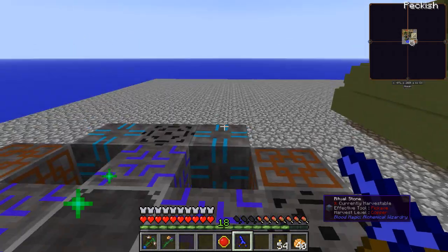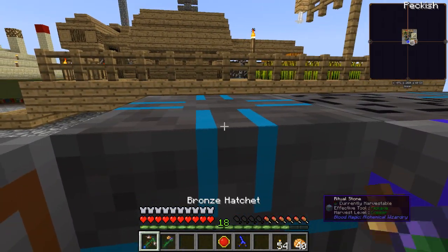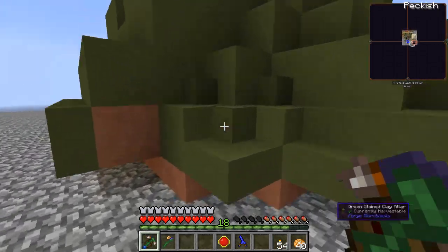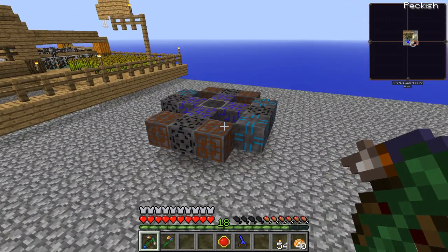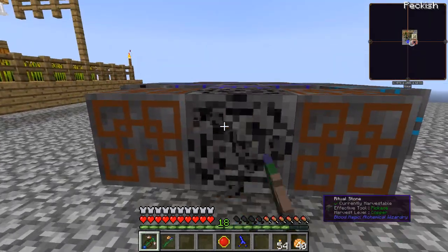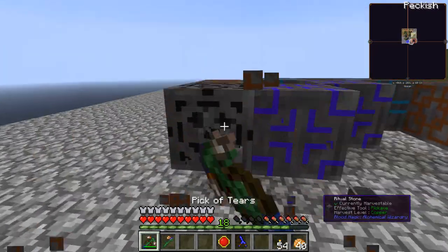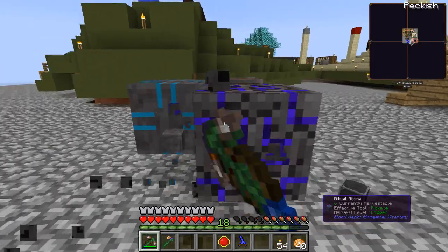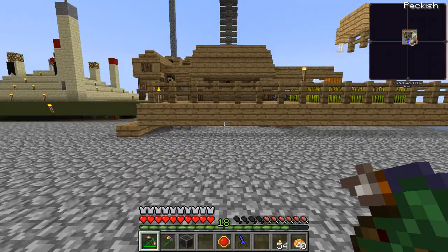We've got three, three, three - let's get this one out and look at it from up here. It's all flat and level - good. So it's a five by five with the ritual stone in the center, which works perfectly with my little mob farm. It does mean I can't have any sewers collecting the muck that the animals produce if I put it on the highest level.